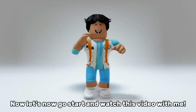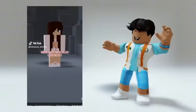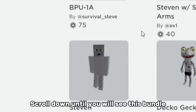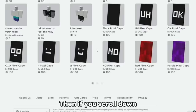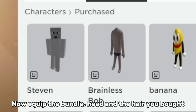Watch this video with me — OMG, Minecraft in Roblox! Let's go try it. Go to Marketplace first, then click Characters and recently created. Scroll down until you see this bundle. For the hair, search Stevens — if you scroll down you'll see a lot of Minecraft hairs, just choose any hair you want. You'll also see a lot of Minecraft heads if you want to change your head. Now equip the bundle, head, and the hair you bought.